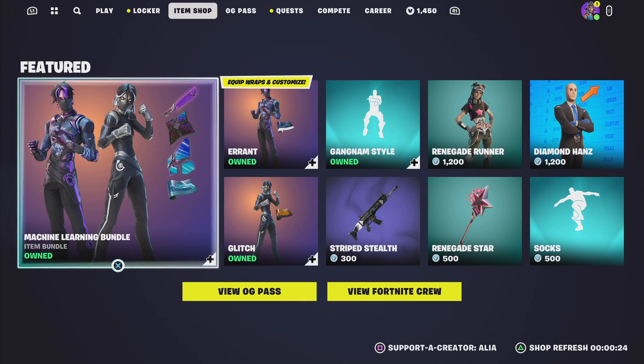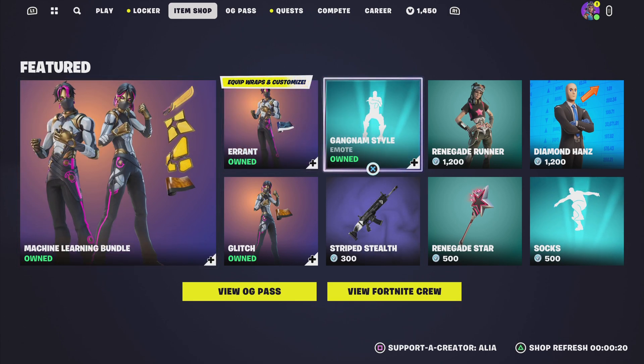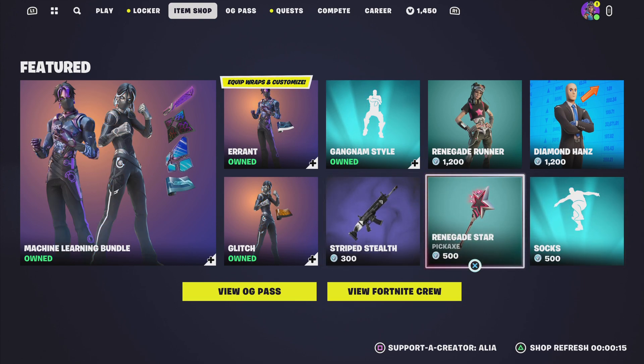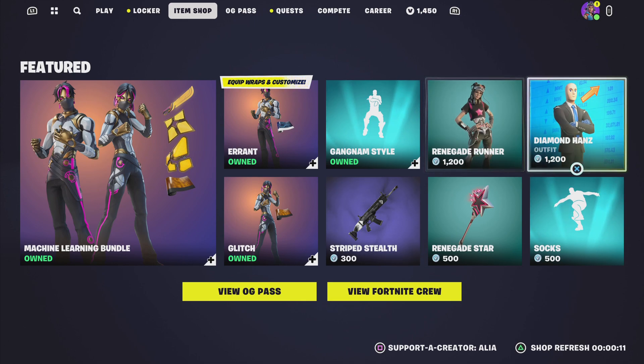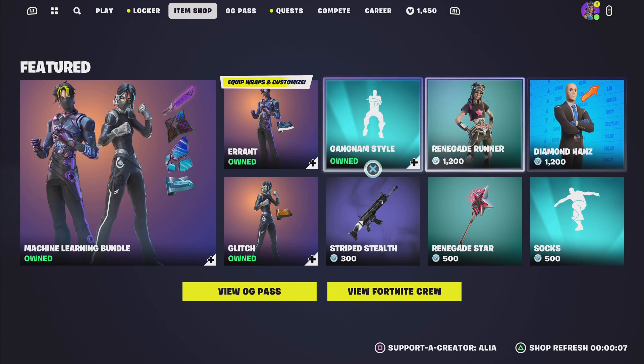Starting us off with the return of the Machine Learning bundle, we also had the return of the icon series Gangnam Style emote, the Socks emote, a harvesting tool, the Renegade Star — to coincide with the return of the Renegade Runner — and of course Diamond Hans himself.